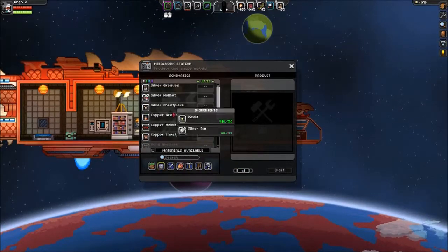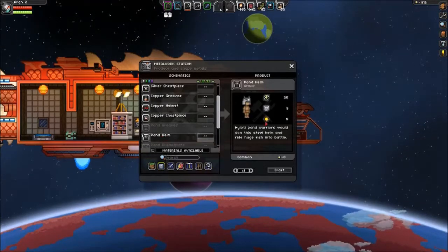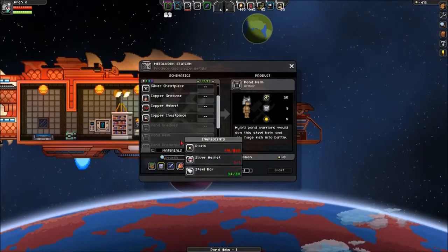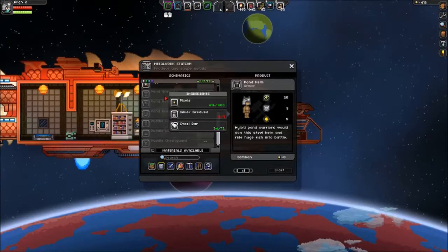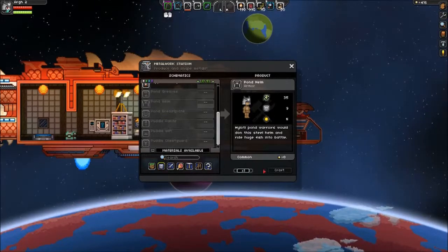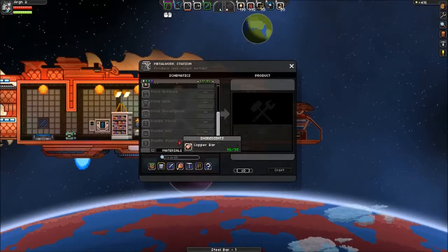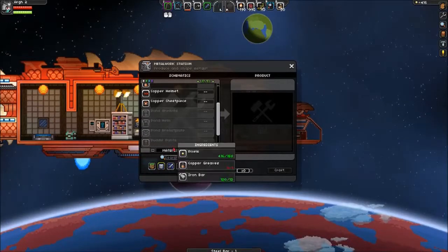Let's see if we can make any pond armor. I can make the pond helm — I do have enough pixels for that, so I'll go ahead and make that. It's got a cool little icon up there now. But I can't make the pond greaves or the pond breastplate — I need a lot more pixels and one more field bar. I need 1,200, so I'm pretty far away.